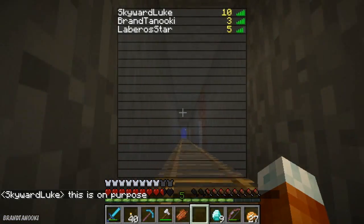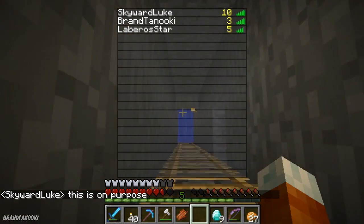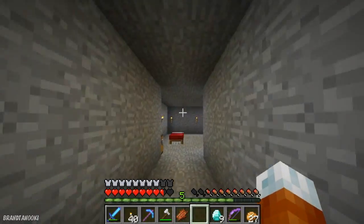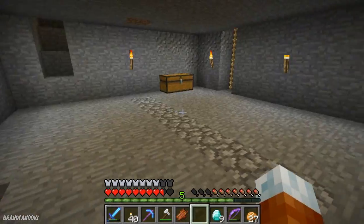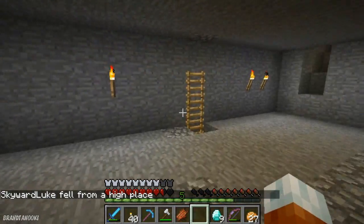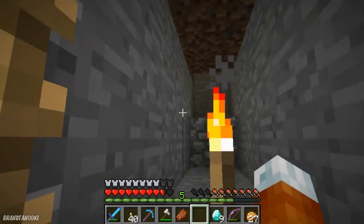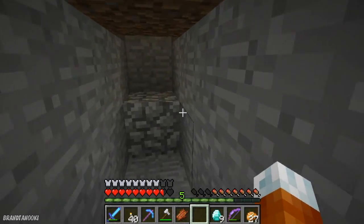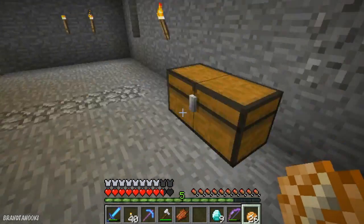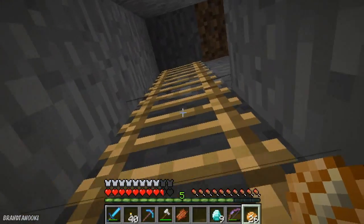I'm at three deaths now. My second death came from McGill - he decided to attack me while I was AFK. So that's two deaths on me. People attacking me while I'm AFK. Another death was from me working on this XP grinder, which is actually a skeleton spawner. So I mean, look at that - so many arrows. I also have a lot of bones, so this works out.